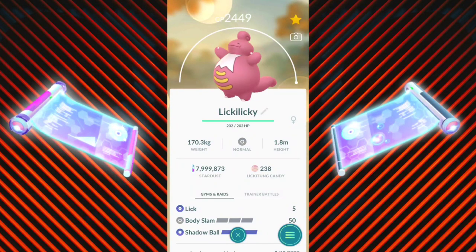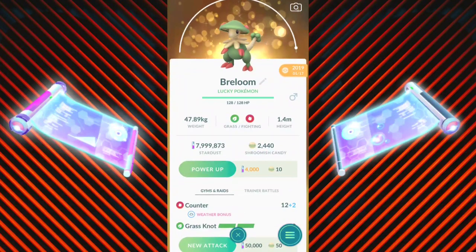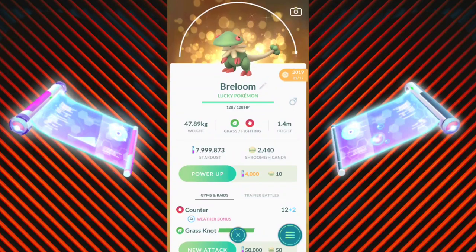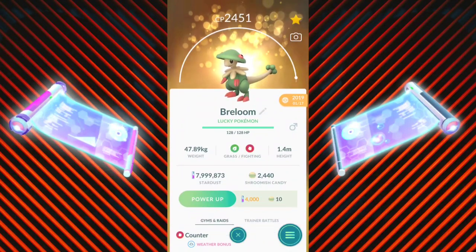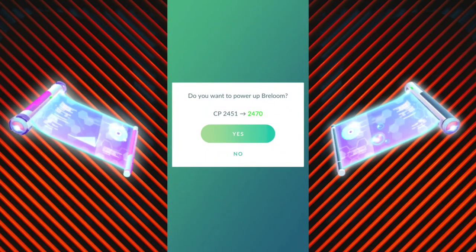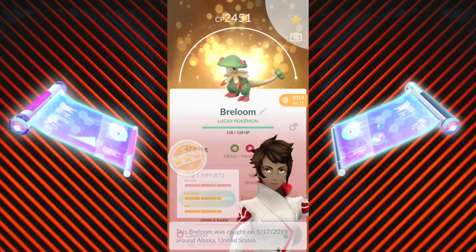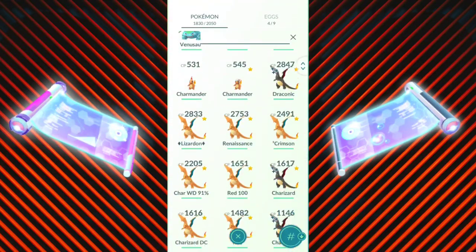A Pokémon a lot of people missed out on for that raid day — where you had to evolve within the time frame — was Lickilicky with Body Slam, so you may want to consider that. You also have Breloom with Grass Knot, which was an event move where you had to evolve its pre-evolution to receive it. It's kind of exclusive — they may bring it back — but I don't think you should waste an Elite TM on that one.